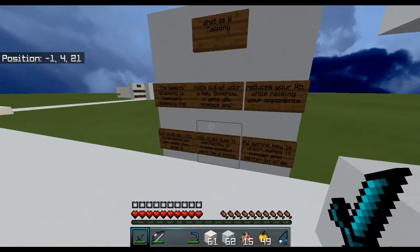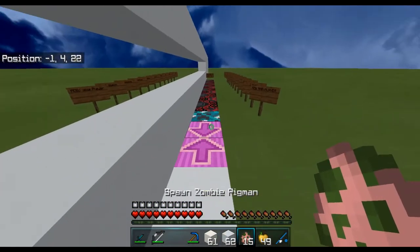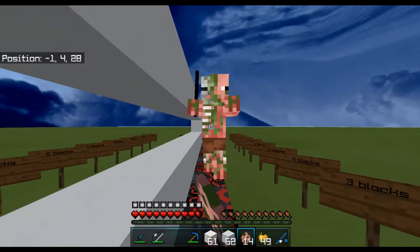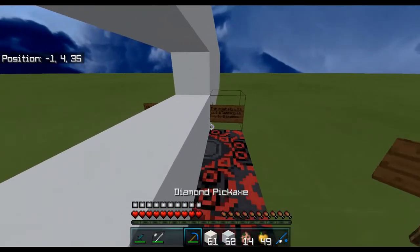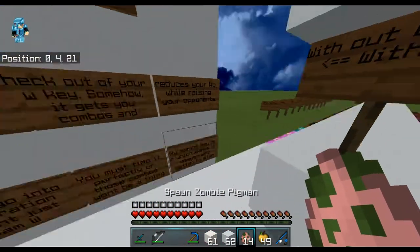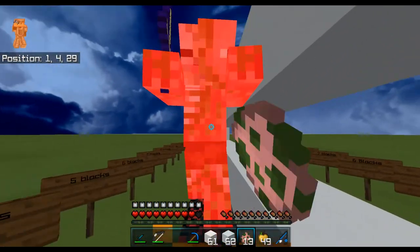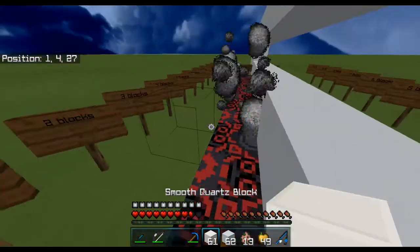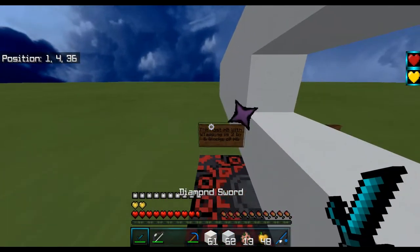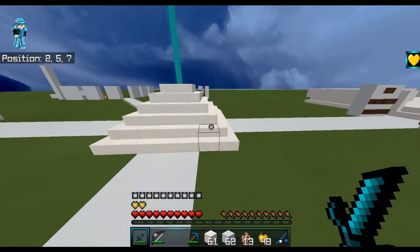My sprint key is R, which makes it easier to W-tap. Without W-tapping you get one to two blocks of knockback. Now watch with W-tapping — see that knockback? W-tapping gives you three to six blocks of knockback, which can fling them off an edge depending on what you're playing.